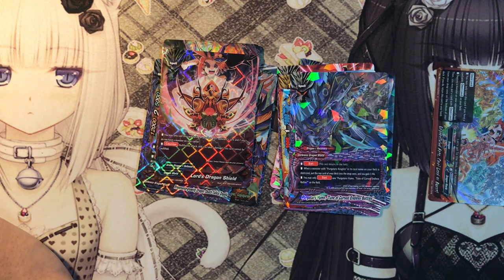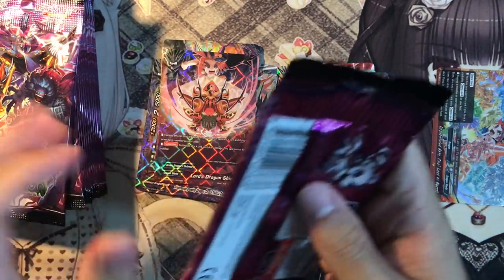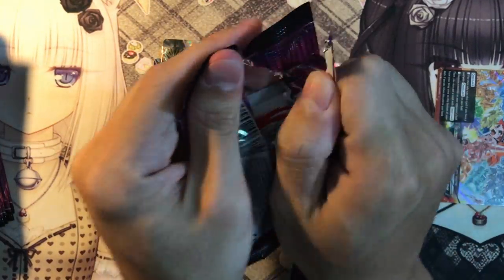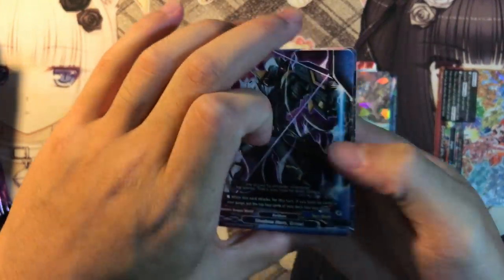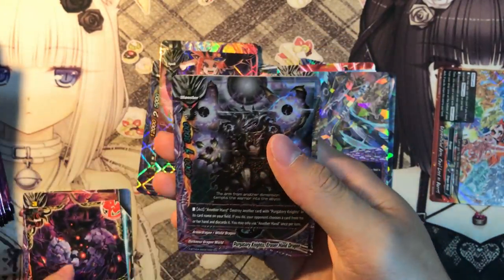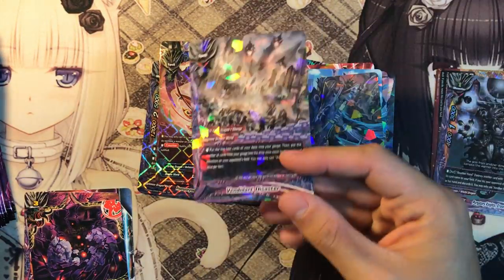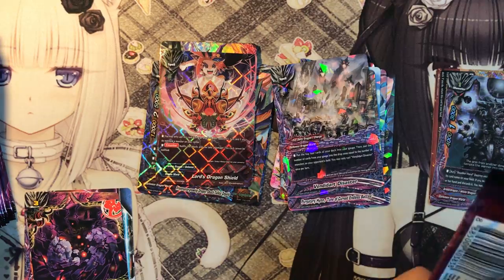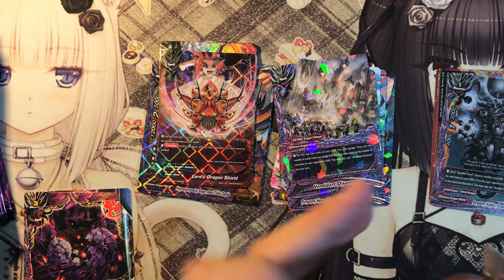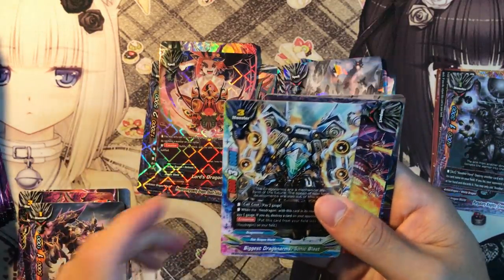Let's get on to the next half of the box. We have a parallel foil of Eraser Hand — used to be a promo. This is a good card: put the top 4 cards of your deck into your gauge, then for each card of your bonus you must send that number of gauge to the drop zone. So you could either set up your drop zone or just charge lots of gauge. I love the card.